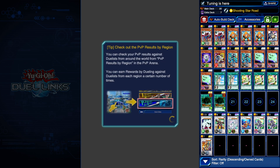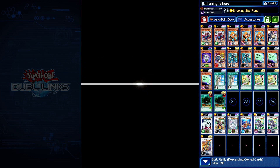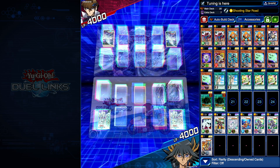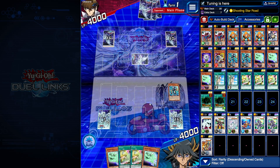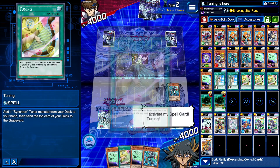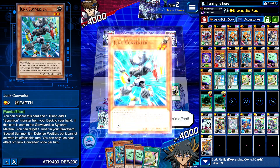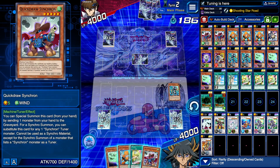Alright, jumping into the second duel to continue the win streak, though I'm terrified — I don't like these win streak things, they put pressure on you. Going up against Blue Eyes, current streak of seven. This hand is actually not too bad — you can activate Tuning twice as well which is kind of nuts. I'm going to use Junk Converter's effect and add things to my hand, because having Tuning in the grave is going to be huge.